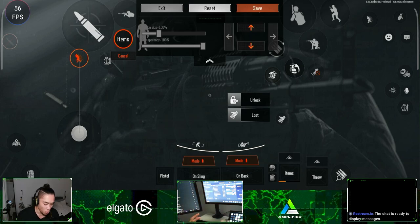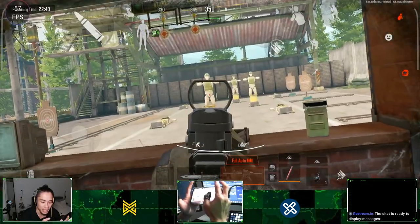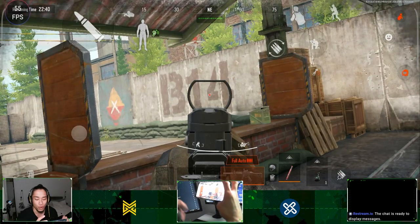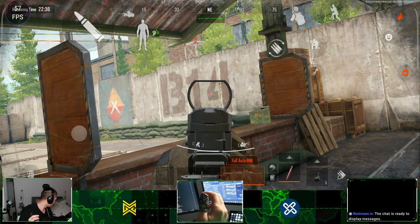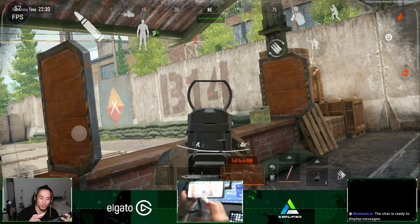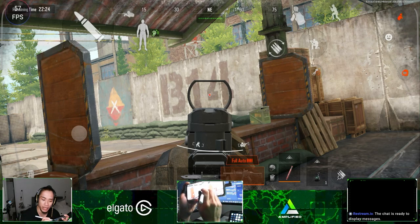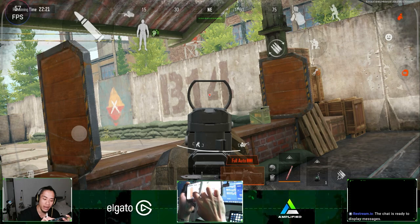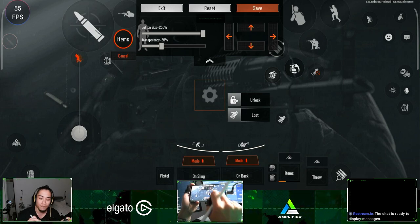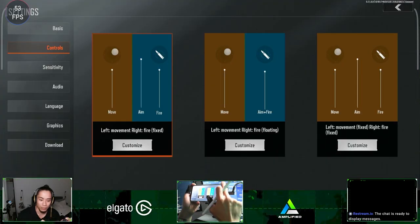First, grab any gun and go into the firing range, then go into ADS and try to get a scope with a red dot in the middle. See that red dot — a red dot, blue dot, or whatever — anything that's got a dot. What you want to do is put a marker dot on your actual phone where that red dot is. After you've done that, go into your settings and drag your settings button to where that marker is, then make it as small as you can, click save, and come back out.